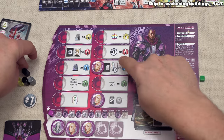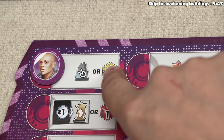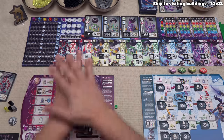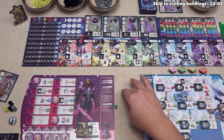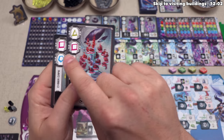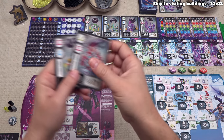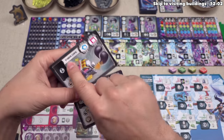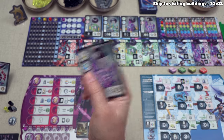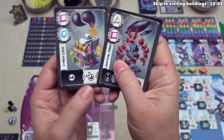We gain one credit from the supply and one resource of our choice. There are three resources in the game: hydrogen, carbon, and titanium. We'll take a carbon. Now let's place this squire up here — the effect says we can either gain one yellow favor, or awaken a building out on the main board. We want to awaken a building. To awaken a building, we play a data card that has a symbol matching our faction's symbol — for us, that's a purple diamond. Each of our data cards has a purple diamond, so we can potentially awaken the cyber cafe or the vertical farm.